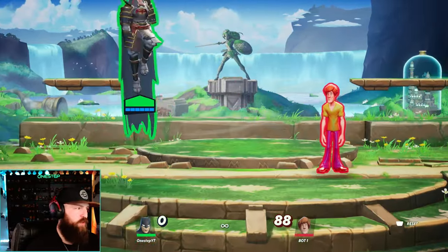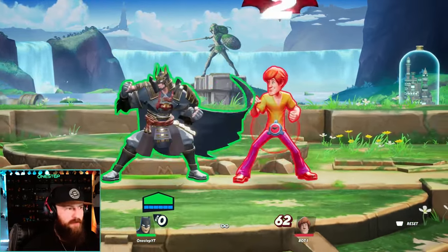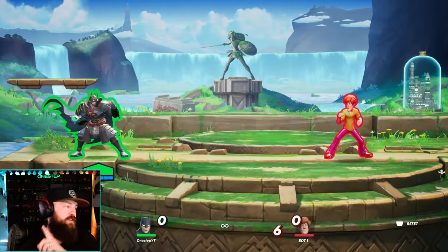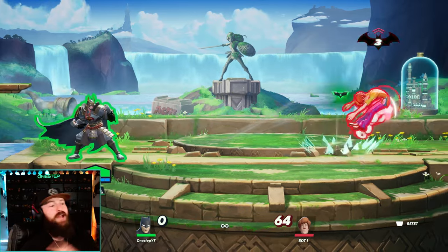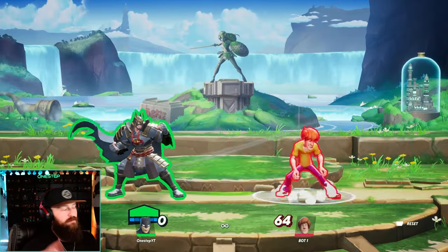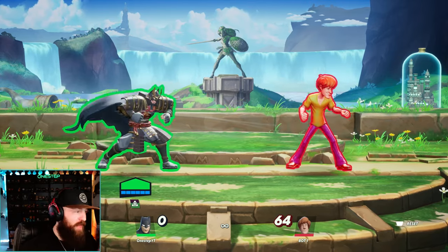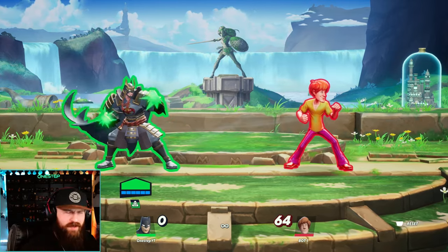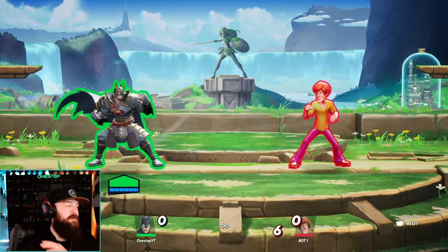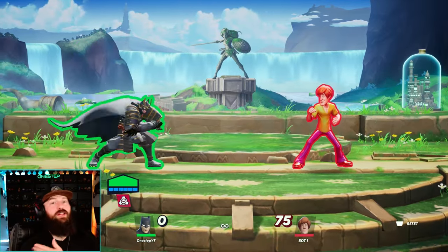The neutral special move equips the bat bomb. While you have the bat bomb equipped, your next hit that connects to your opponent will attach the bat bomb to them and it detonates after three seconds. What's really cool is while you have the bat bomb out, you can throw your batarang and the bat bomb is now attached to the batarang. If you use the bat bomb and it's on cooldown, using neutral special makes Batman clank his fist and now he has electrified fist, applying Electrify on your next hit so your opponent takes damage over time. So either way, you want to be applying the bat bomb most of the game, and if that's on cooldown, you want to be applying electric fist whenever you can.